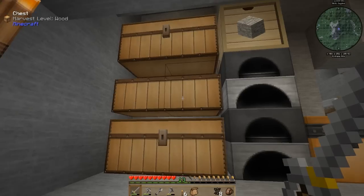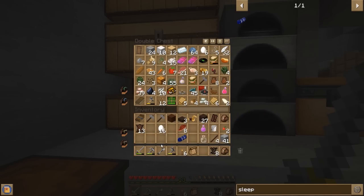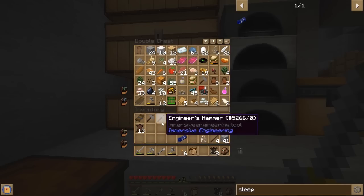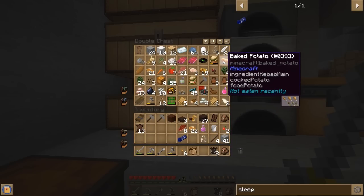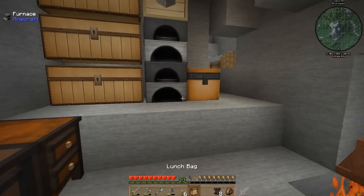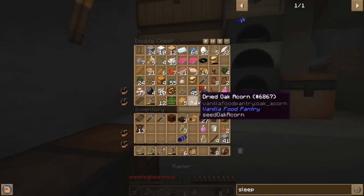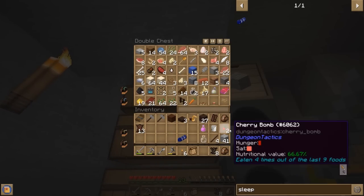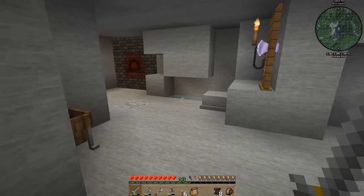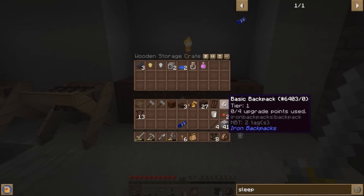We just put some food in the lunch bag. Shift right click cycles through it, then we just find the food we want to put in there — things we haven't eaten recently. We've got a bunch of pumpkin pie, let's grab a few random things. The bag only holds a certain amount, so we'll grab a few items. Looking pretty nice — inventory is getting full though.